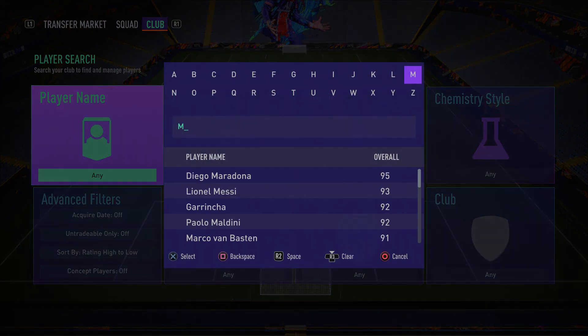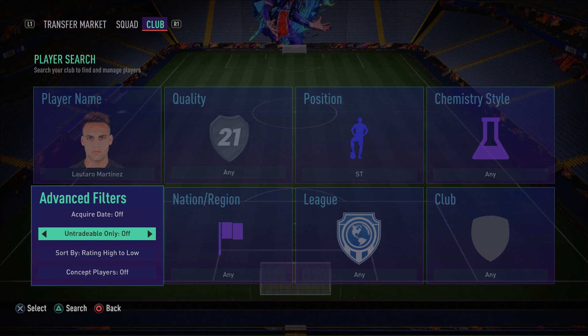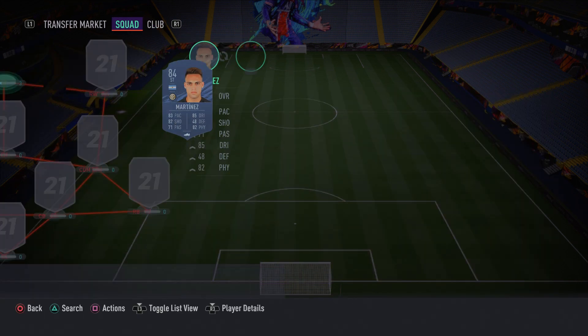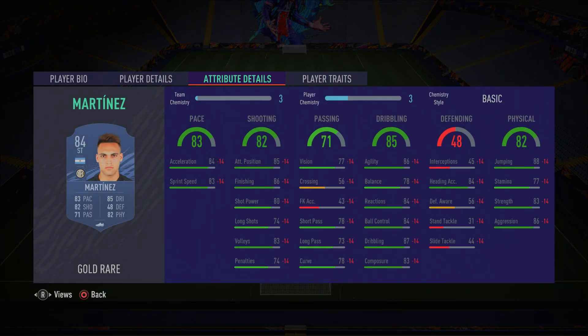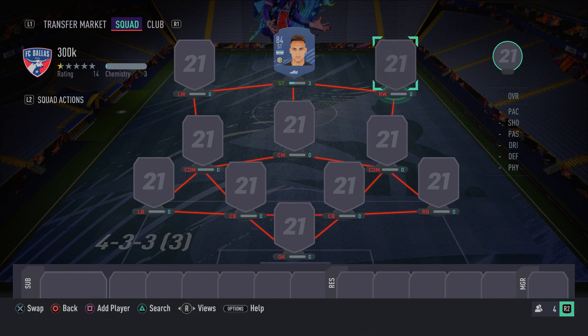In the striker position we have the one and only Lautaro Martinez — a very overpowered, very effective card in this game and one I recommend you pick up. The finishing ability on this guy is just different: if he shoots, he scores. He's got 86 agility, 84 ball control, 87 dribbling, 83 sprint speed, 84 acceleration, four-star skill moves, and four-star weak foot. A fantastic card overall.